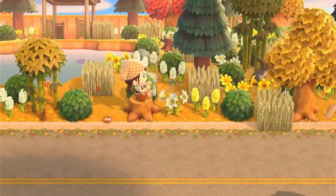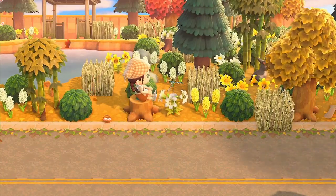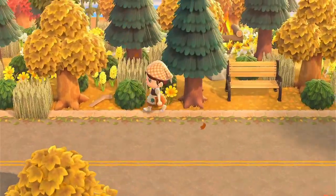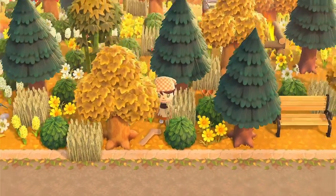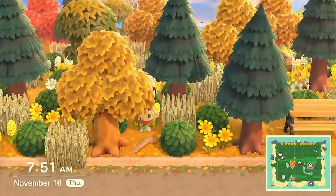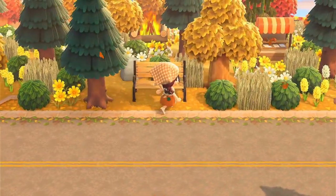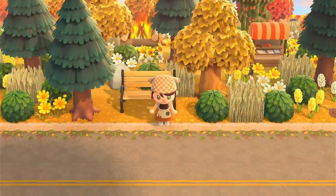I like adding little stumps in random places — I think it's a very nice touch. In this area, since there's a lake and my campsite is a little further up, I like putting socks around so it feels like people lost their socks when they visited. There's a nice little bench where you can sit down and relax in front of the bonfire back there.